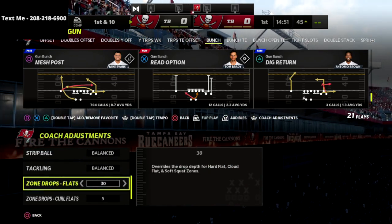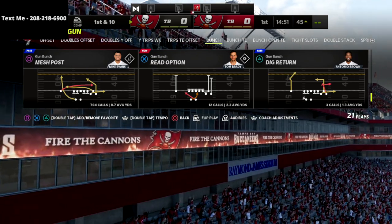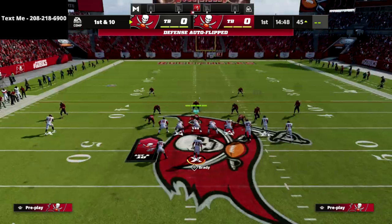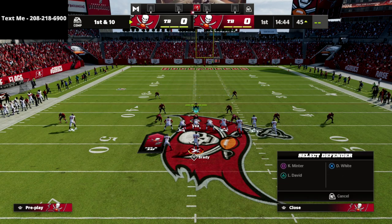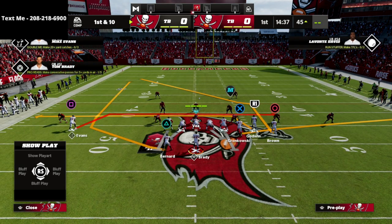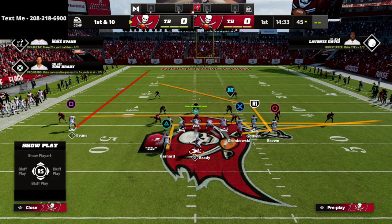I want to put my flats on 30 and I'm going to come out in a cover 2 shell in the mesh post. The reason I'm coming out in cover 2 is because it gives us those 30-yard cloud flats, and I'm going to baseline those just to get them a little bit more outside leverage. As long as we have time in the pocket, all we're going to do is take the square receiver and put him on a streak, and put the running back on an in route.